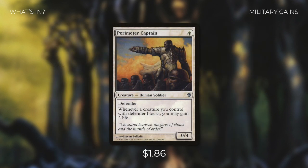Next up, we're going to be adding in Perimeter Captain, which is a 0/4 defender that says whenever a creature you control with defender blocks, you may gain 2 life. Although we won't be doing too much blocking with this deck, it helps that this applies to any of our defenders blocking.